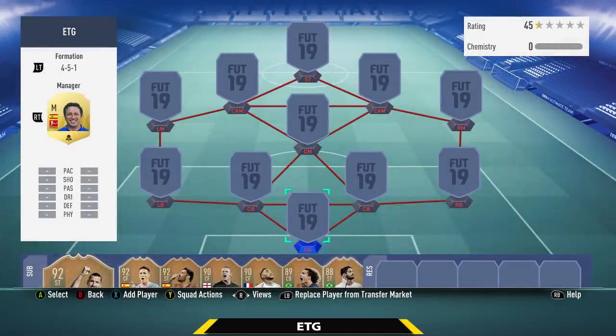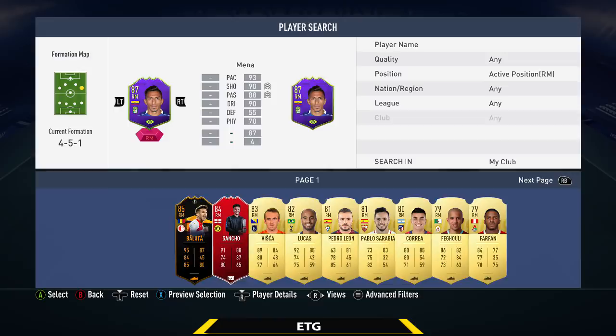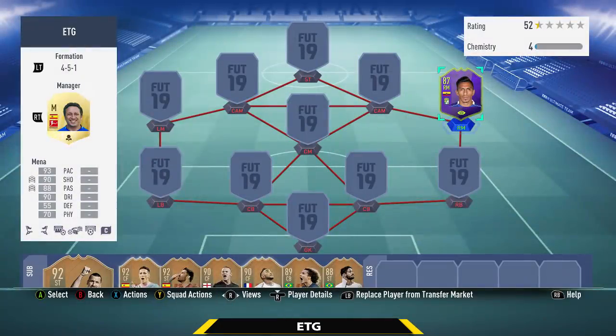Hey guys, what is going on? Welcome back to another squad builder. Today I'm building a team that will cost you about 600k. It's going to be built around the new SBC Mena. I'm going to be telling you guys my opinion on this card and if I think the SBC is worth doing or not. Leave a like on the video if you enjoy. I am kind of sick today, so hopefully my voice doesn't sound too different. Let's go ahead and start building this team.